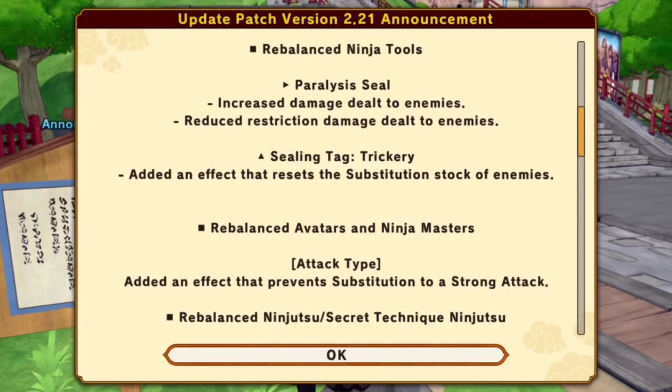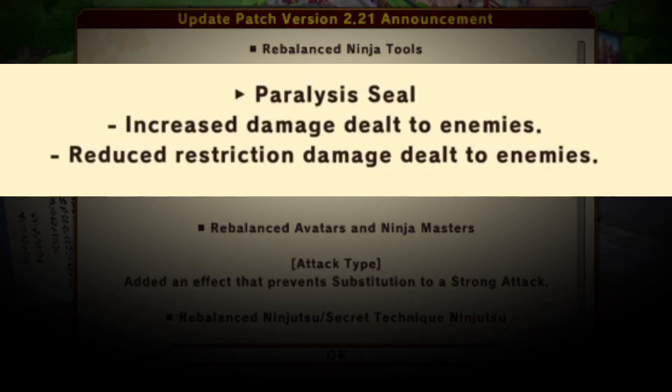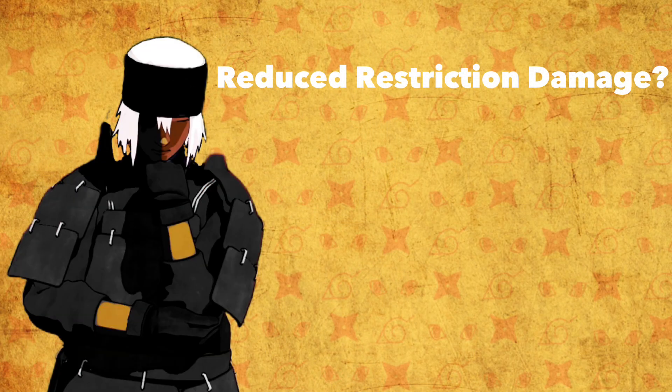To kick things off, we have the paralysis tag, which is a range type ninja tool. Increased damage dealt to enemies. Reduced restriction damage dealt to enemies. Now I know what some of you are thinking — what is reduced restriction damage? This is actually what is so meta-changing for this update, but more on that later. And trust me, you're going to see this phrase a lot.